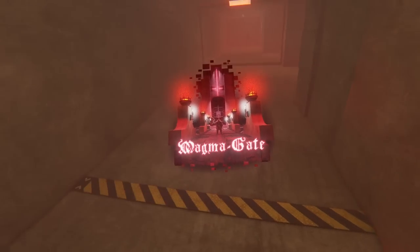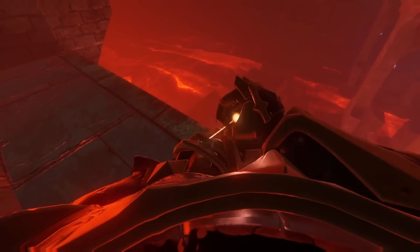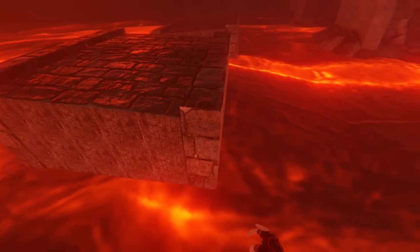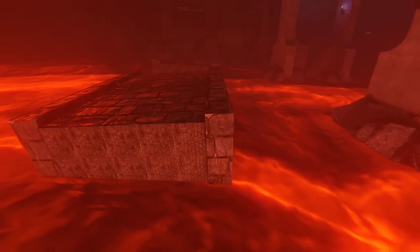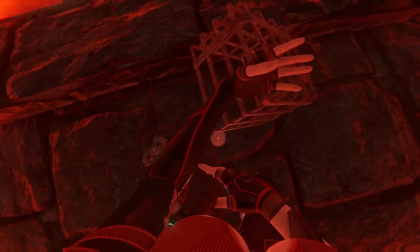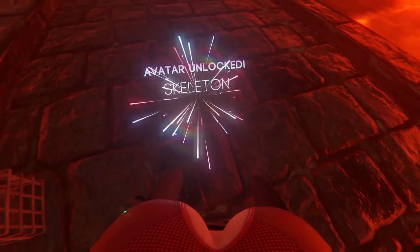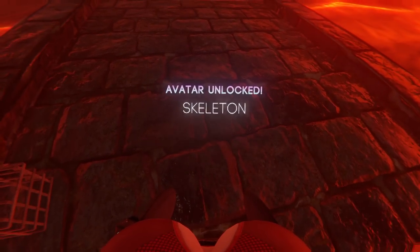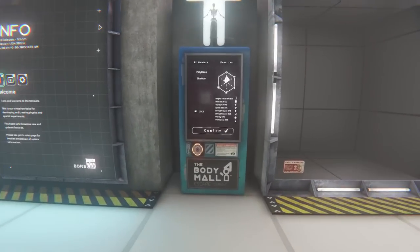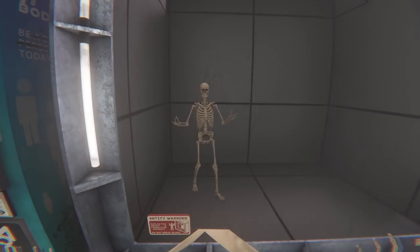On Level 8 Magma Gate, the skeleton avatar is added, so now you can change into it. It's in this cage here — the cage is on a hinge, so you just have to pop it up and the skeleton rolls right out. If we head to the body mall at the hub, on the very last page, I can select the skeleton and change into it. Now we can play as a skeleton.